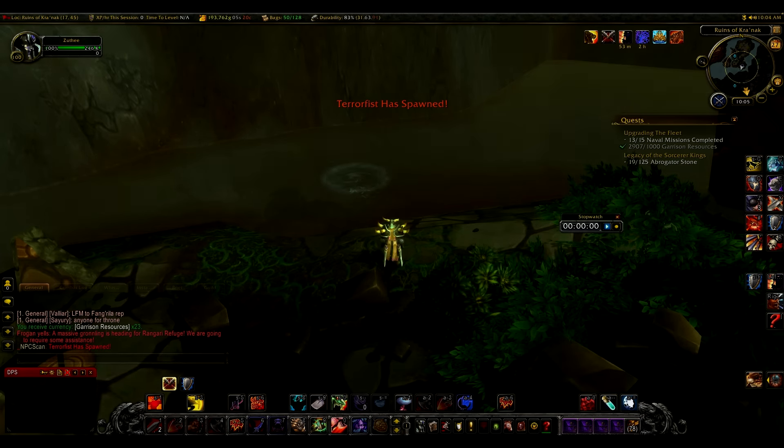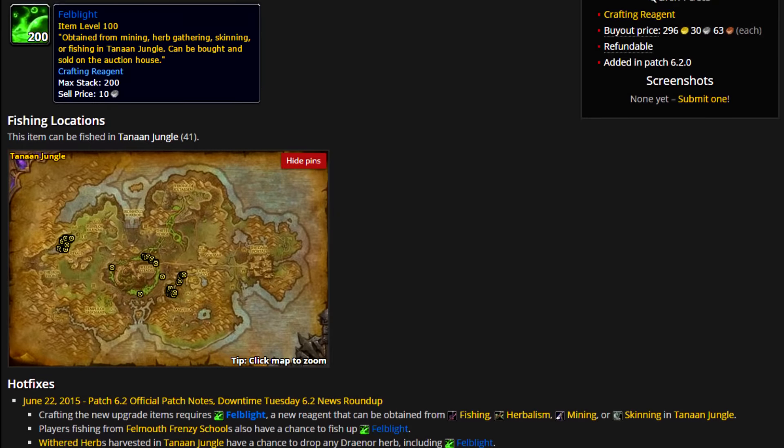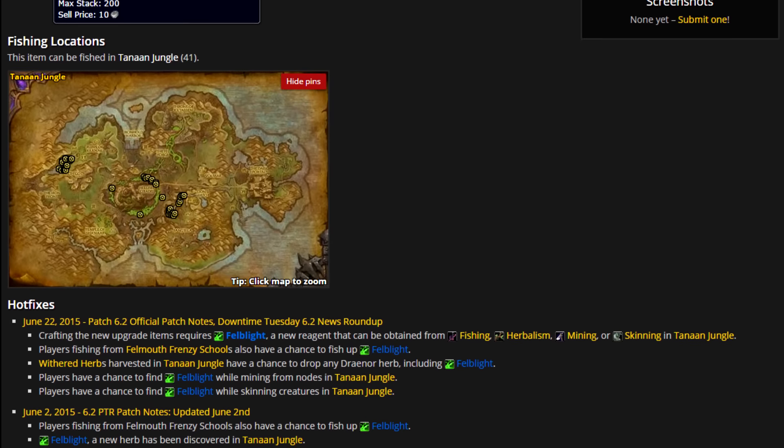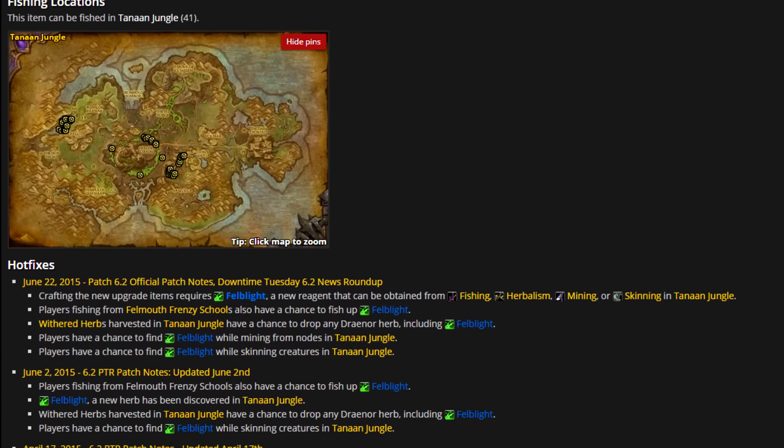Hello and welcome to this Felblight fishing gold guide. So what is Felblight? Felblight is a crafting reagent needed for nearly all professions. It's used to make engineering scopes, gems, armor upgrades, a glyph and more.